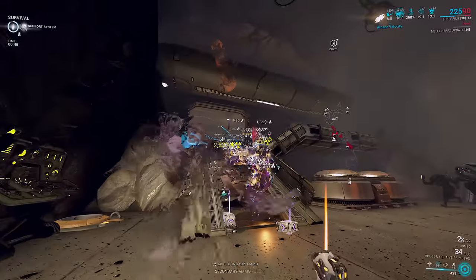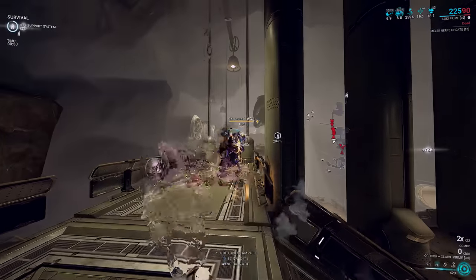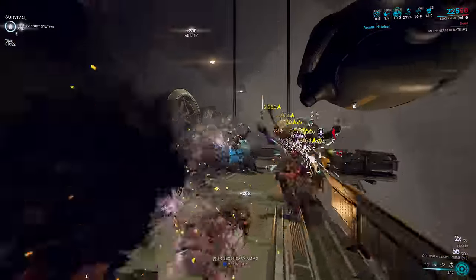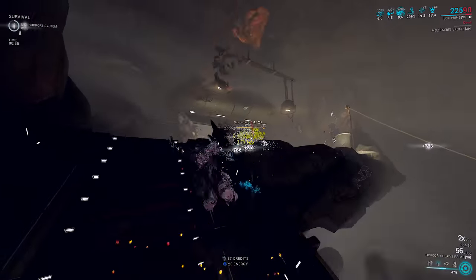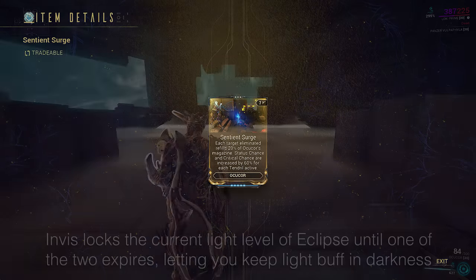The go-to build I'm going to recommend is a viral heat setup. This is obvious because the augment gives crit chance and status — if you don't use a DOT-based build you're throwing away a lot of the potential from the augment. You can also use pure corrosive or corrosive heat, which I'll be showing later in the builds, but that's not the most important part of the augment. It's actually the magazine reload.